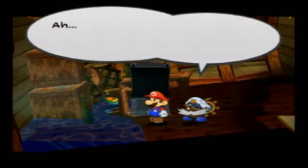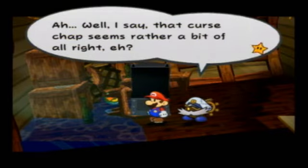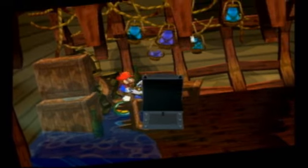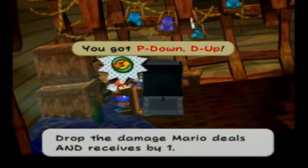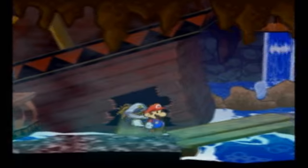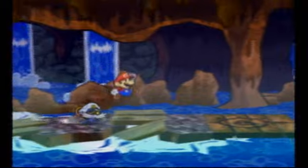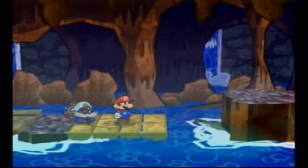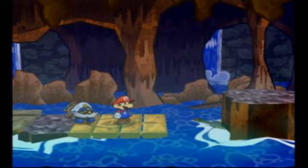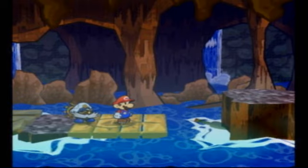Right back here there is a badge — the P-Down D-Up badge — which drops the damage Mario deals and receives by one. Basically, you're going to be dealing less damage but also taking less damage. Anyway, we got cursed in this part, we got the paper boat ability. I think that's enough for this part. In the next part, we're going to explore the new areas now available to us in the Pirate's Grotto. I will see you then.